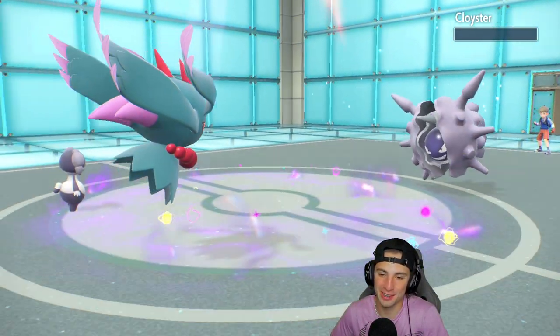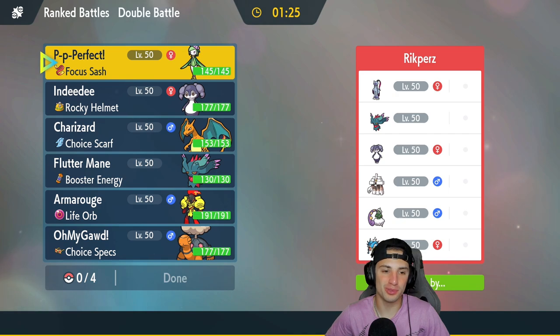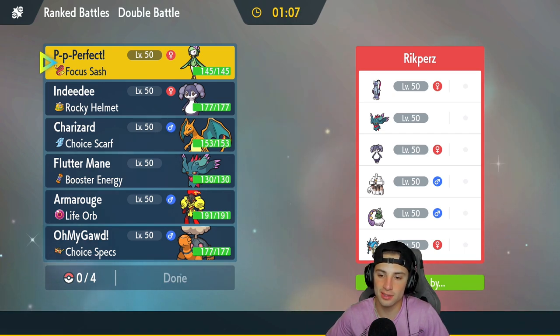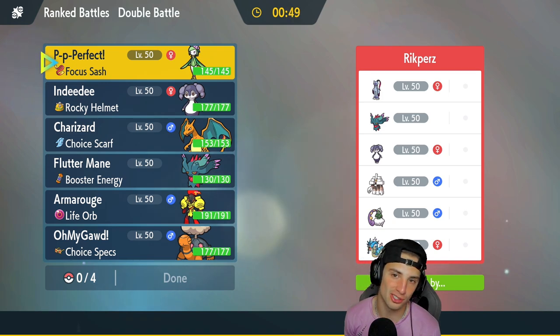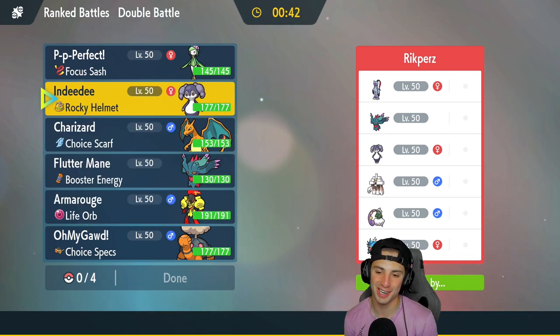Final match — we are absolutely thriving, two and zero. Going for that perfect record against a Sneasler team. They've also got Flutter Mane, Indeedee, Gholdengo, Chien-Pao, and Tornadus. There's also a fly on my recording light just going around — if you guys see it in the cam, I don't know, yell at it! Maybe I should use Charizard's Heat Wave on it. I think they'll lead Tornadus, so Trick Room is probably a good call.